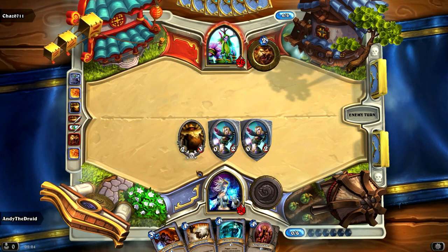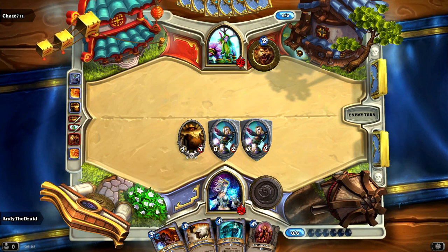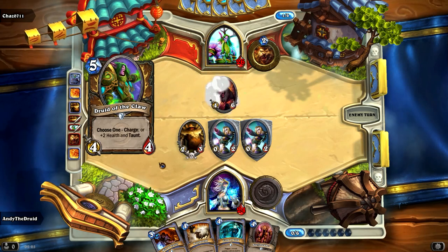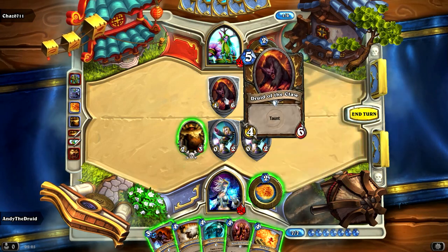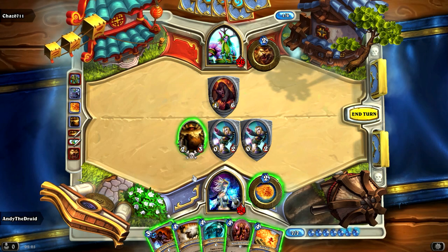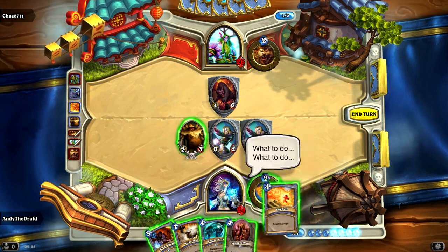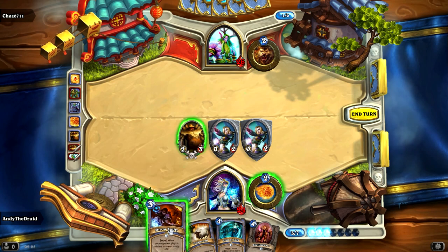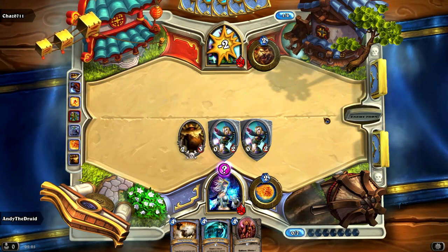Not sure who quite has the advantage yet. I don't know what Druids have for AoE spells, but hopefully they don't have anything that does 2 or 3 damage to everything. It's not looking like it, though. Wow, a 4/6! That would have been nice to have a Mirror Entity — we could polymorph it, which would be kind of funny. Or we could just Fireball it. I'm thinking I want a Mirror Entity. Maybe not yet — yeah, maybe so. Let's just give it a shot. Hopefully it plays a big creature.